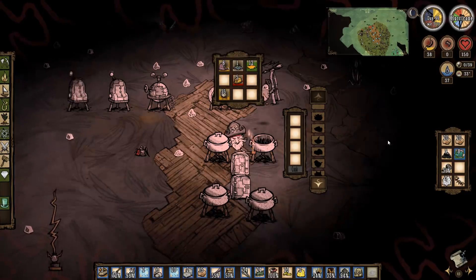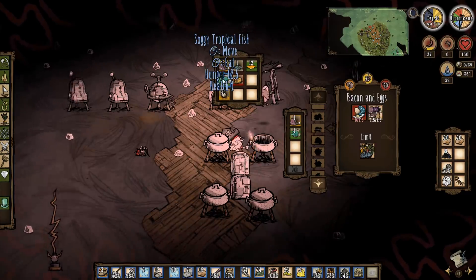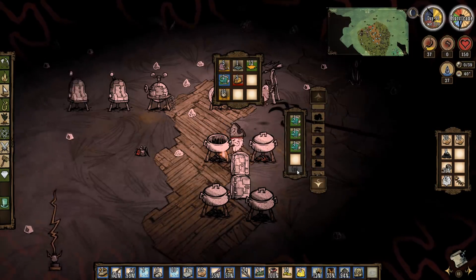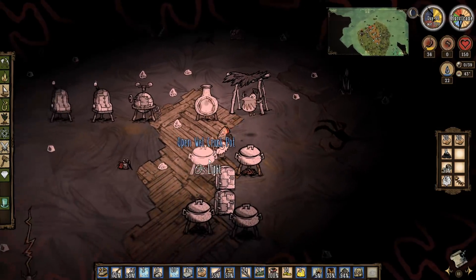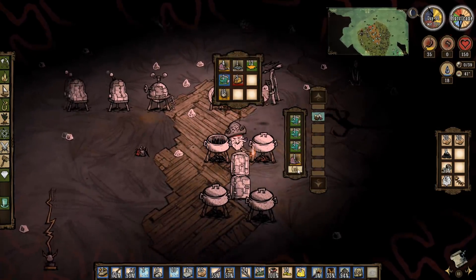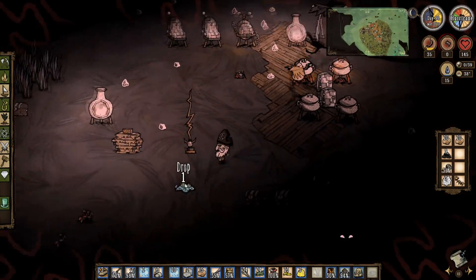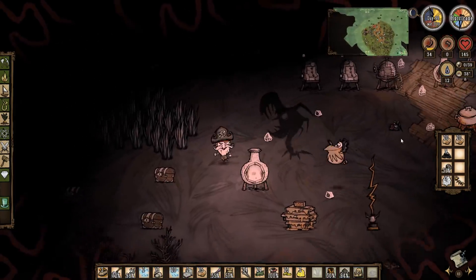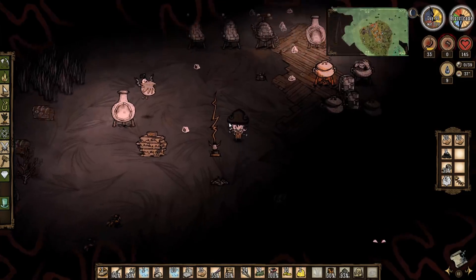Fish combined with a bit of meat will solve my sanity problems. One, two, three - cook. Go away! Let's try that again - meat in there, cook. At least I got them cooking, that's the main thing.